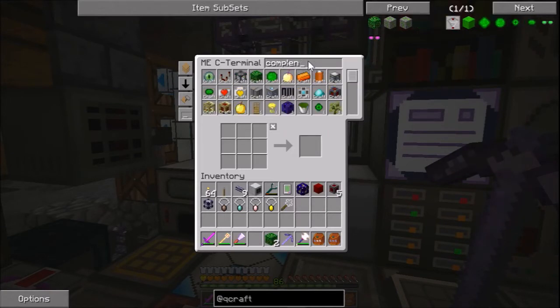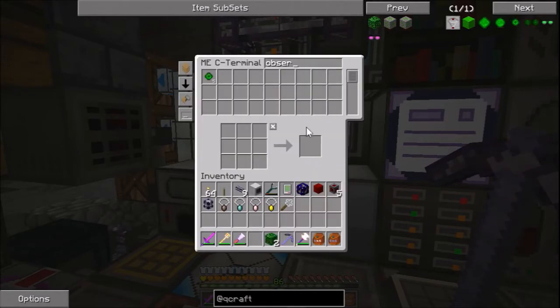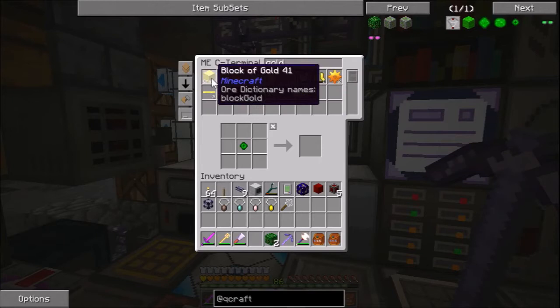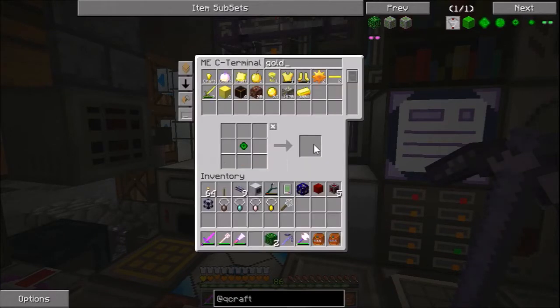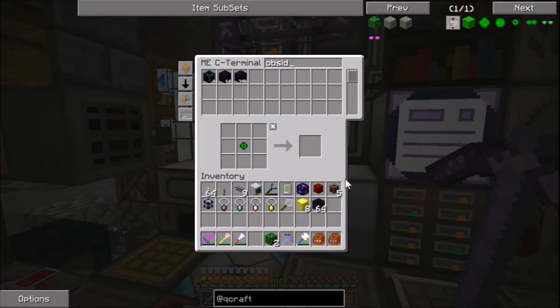We need eight of them because they're supposed to be eight pylons, they call it. So - oh, gold stuff sneaking back in again, something's weird, we'll have to fix it. We need that, then we're gonna need eight times five obsidian - so take a stack. We'll sort it out in a minute.